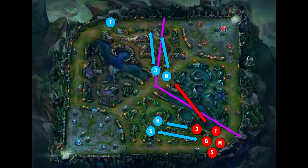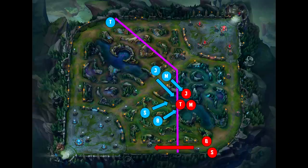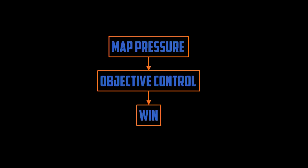This forces the enemy team to either rotate back bot to stop the push there, or rotate top to stop the push there. In either case your team is winning, because while the enemy team is running around from lane to lane, your team is getting damage on towers. Just make sure you don't get caught and back off before they get there. What if the enemy team splits their focus — two or three mid and the rest pushing bot? This is where you can fight. You've already rotated your bot laner and support into your red side jungle, so you'll have the advantage in a bot side river fight, getting a few kills and keeping pressure on mid and top.